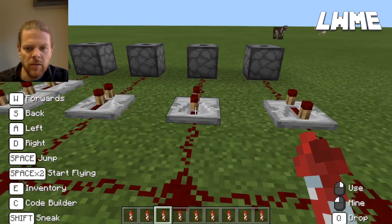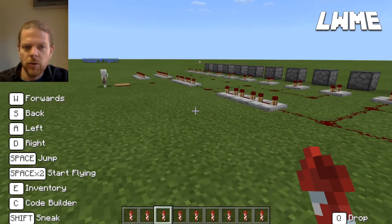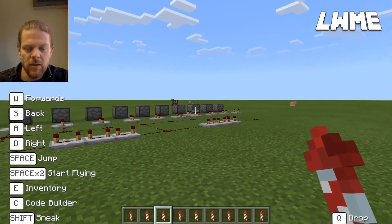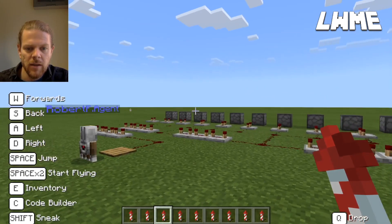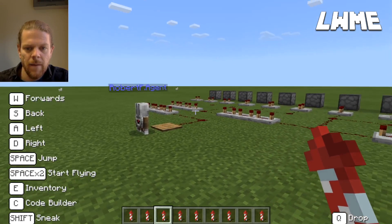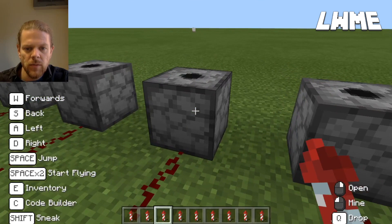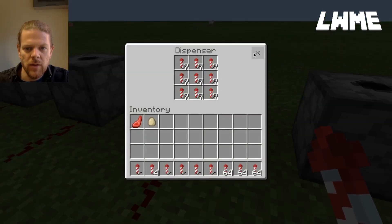What should happen here is when the agent stands on the pad, each dispenser receives the signal at a slightly different time. By the time it gets to the end, the agent will stand on the pressure pad again and that will set the whole sequence going again. In each of these dispensers we have different types of fireworks - got some light blue ones in here, some light gray ones, and so on.